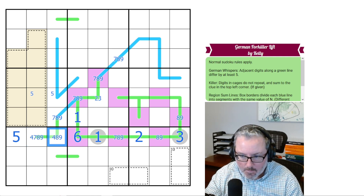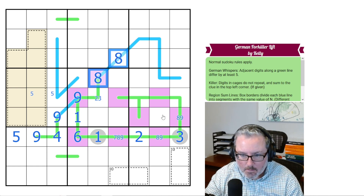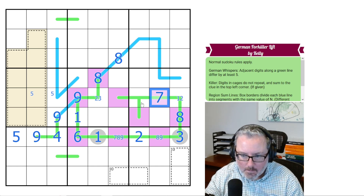This can't be 7, 8, or 9, so it has to be 4. Which means these both have to be 9. That's 9, 9, that's 9. Which means these are both 8s. That 9 gives me an 8. This is low, so it's either 1 or 2, because 3 is already taken. This can't be 9 or 8, and it has to be high, so it's 6 or 7 — but it cannot be 6, so that's 7.